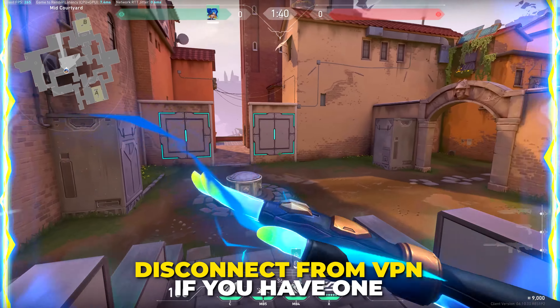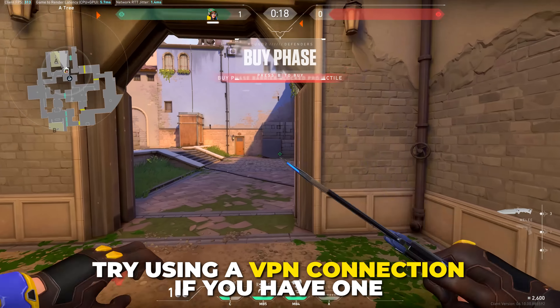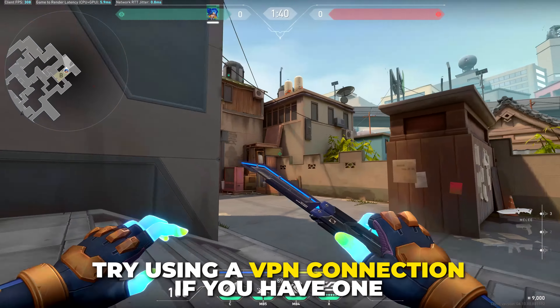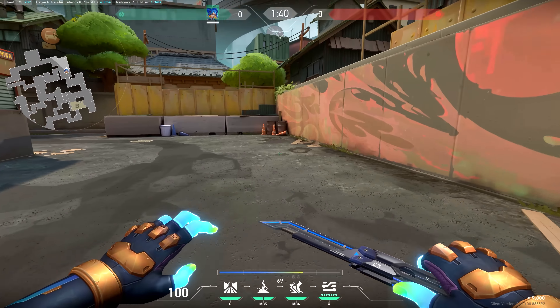Next, you can try disconnecting from any VPN you may be using — this can speed up your download. Alternatively, you can also try connecting to a VPN if you have one. This usually won't improve your download speed, however there are a few cases where connecting to a VPN server will fix the Valorant download stuck issue.